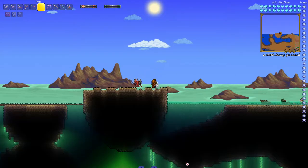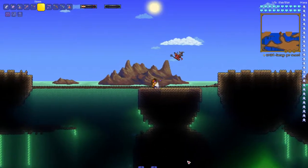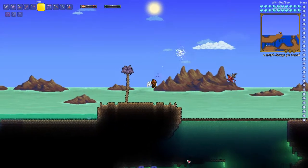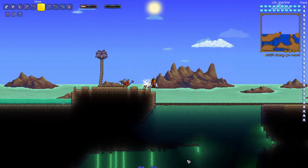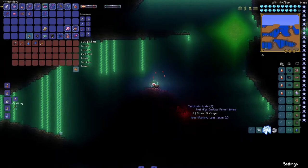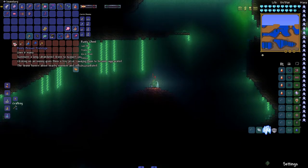Hello everyone and welcome to another part of the Calamity Traveler's Guide. Today we are looking at the Sulphuris Sea. The Sulphuris Sea is a new biome added by Calamity mod. It replaces the ocean on the dungeon side of the world. The water is acidic and will deal damage. There are new items, events and bosses here, so let's get into those.